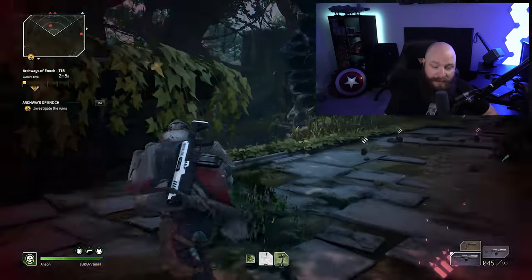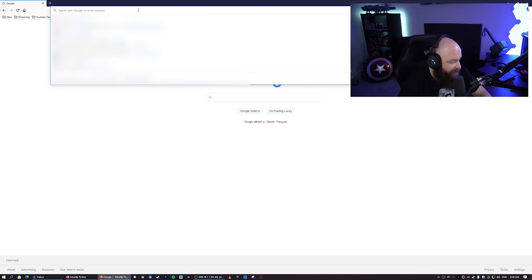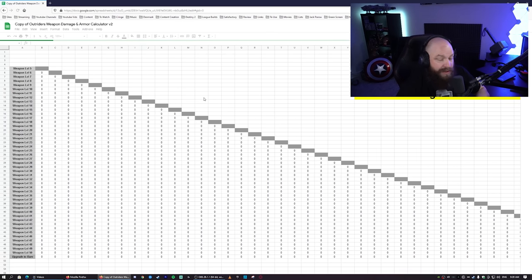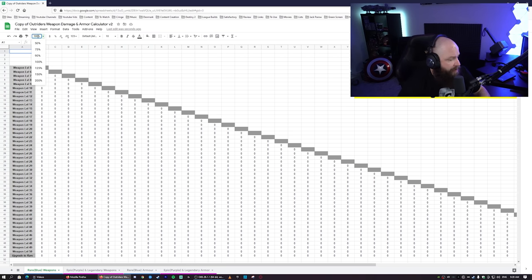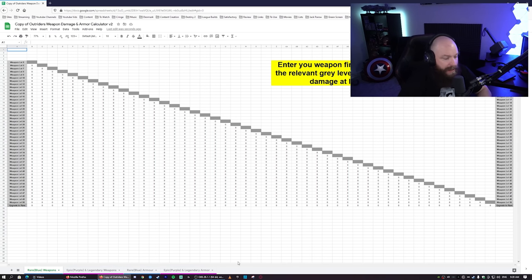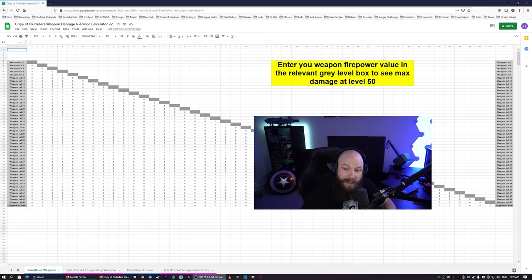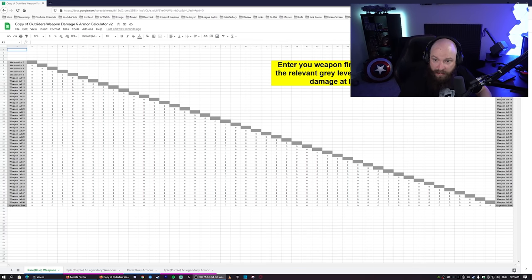If you take the link from the description, it'll ask if you want to copy the document — this is then your own version of it. Once you open the file, you'll see a box that says: enter your weapon firepower value in the relevant gray level box to see max damage at level 50. You'll also notice there are four tabs: a rare blue weapons tab, an epic purple and legendary weapons tab, a rare blue armor tab, and an epic and legendary armor tab.